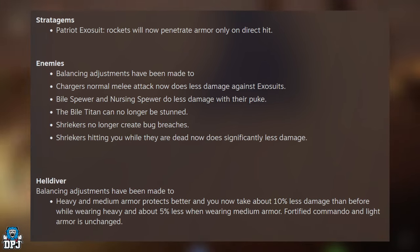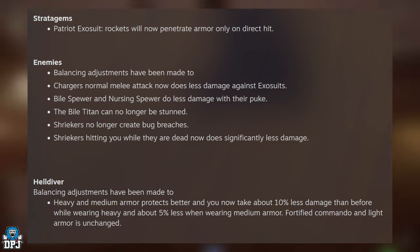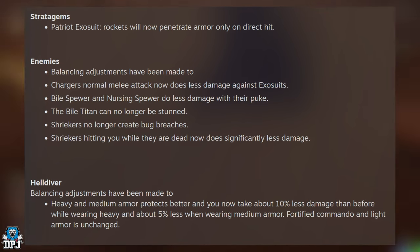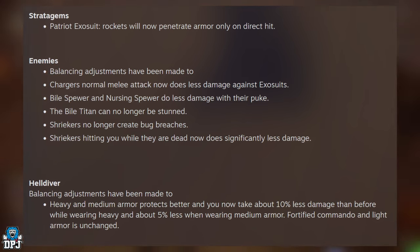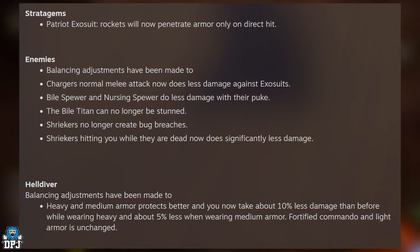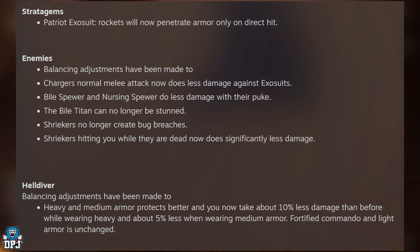Balancing adjustments have been made to Helldivers: heavy and medium armor now protects better. You take about 10% less damage than before while wearing heavy armor, and about 5% less when wearing medium armor. Fortified, Commando, and light armor are unchanged. That's actually a decent change.